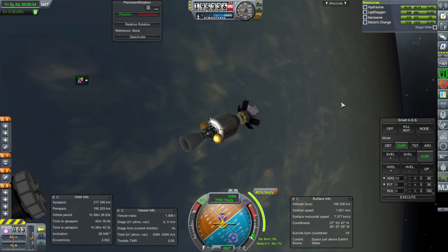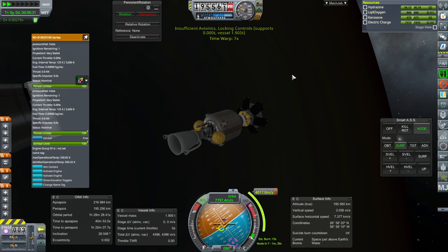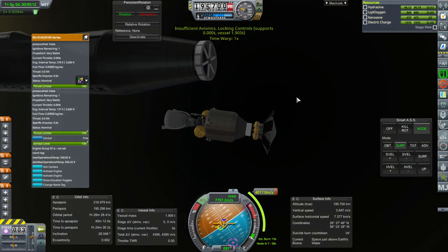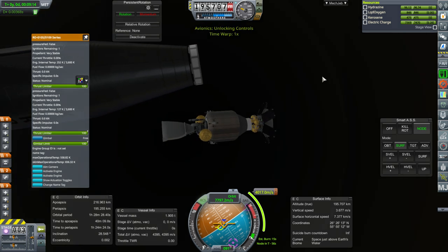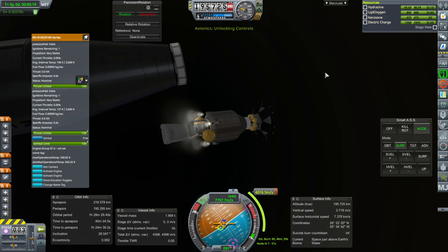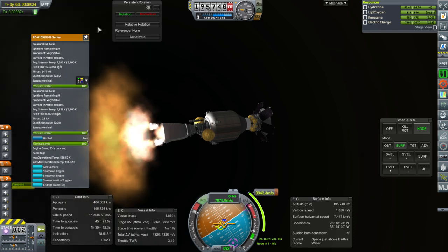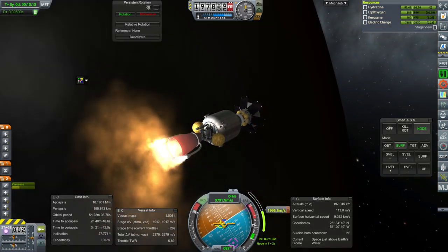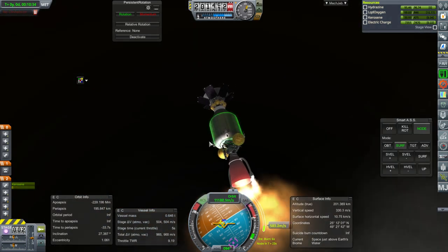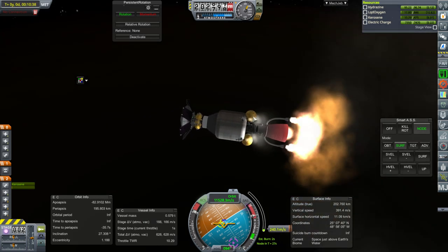We'll start about 50 seconds ahead. Our Atlas stage is sort of threatening us here, but we're about to start. Stabilizing, throttle up, and ignition. We're just a little bit late on the burn, maybe one second. It's always good to be able to expend this stage. In fact, I'll start using up the RCS fuel — we've got too much still. I guess I didn't reduce it on this one.